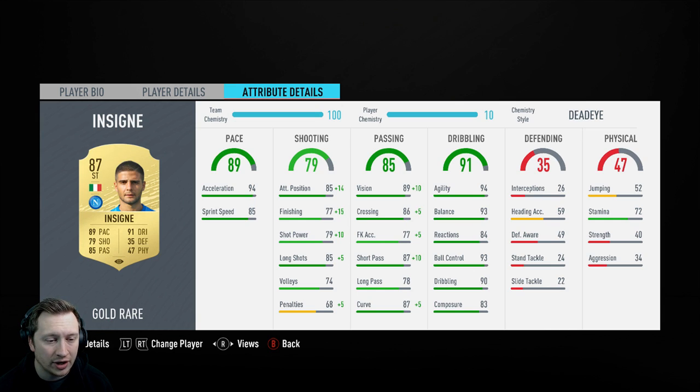I went with a Deadeye because I needed that passing and also wanted that finishing boost. You'll see in some of the clips we're about to go into — he scores some absolute crackers. And since the patch, people have been struggling to score, but Insigne just doesn't suffer with that at all. He still knows how to put that ball in the back of the net. He's very clinical.